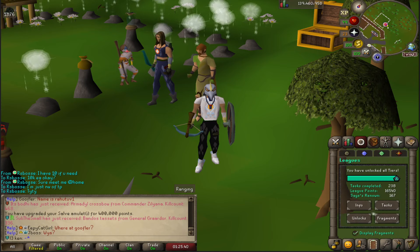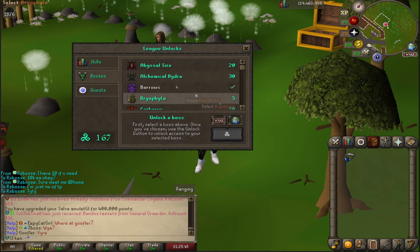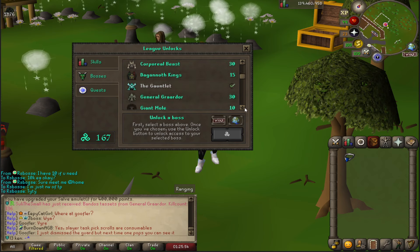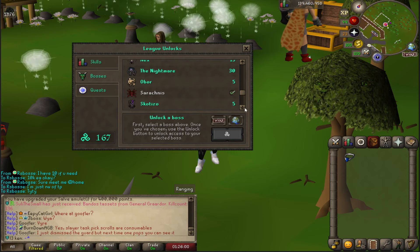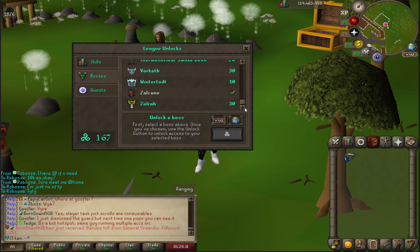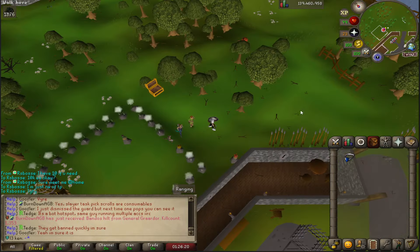I'm curious — what bosses actually are undead? Obviously Barrows. Uh, Corp Beast is weird. Dead Kings, Guard Amul, Guardians, KQ, Kraken. Is the Nightmare undead? I actually don't know. Vorkath — okay. I mean, Vorkath alone is a pretty solid one, plus Barrows. I think vampires count as undead. That is actually a fairly large item to be casually like, 'Okay, done.'